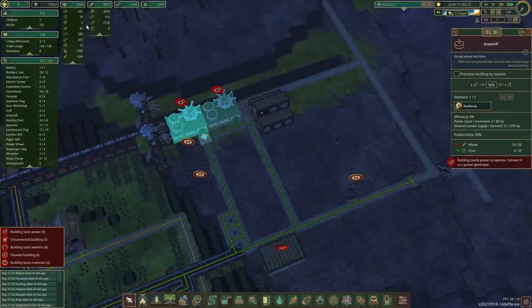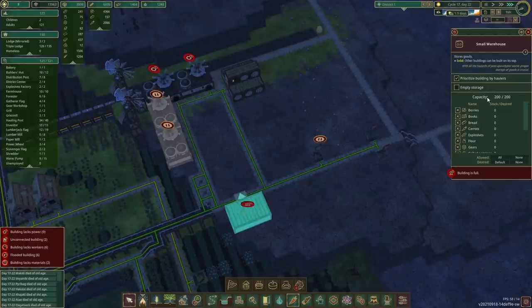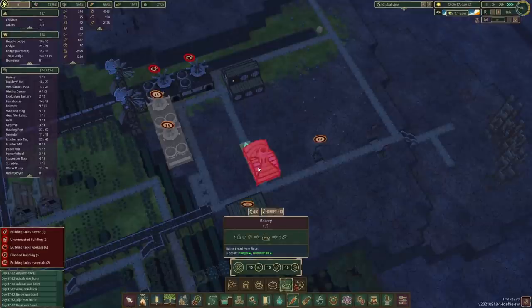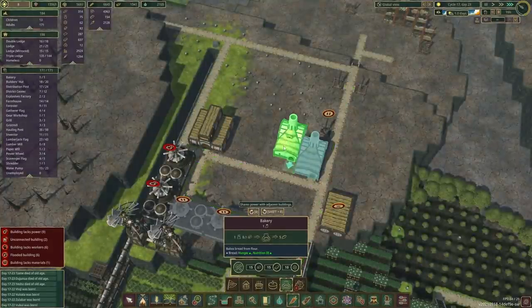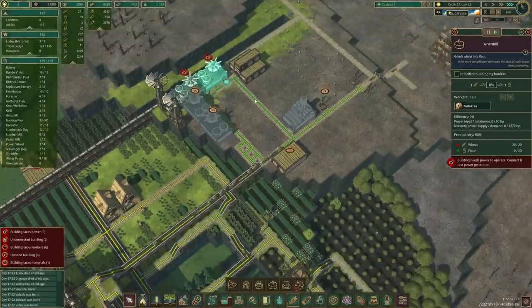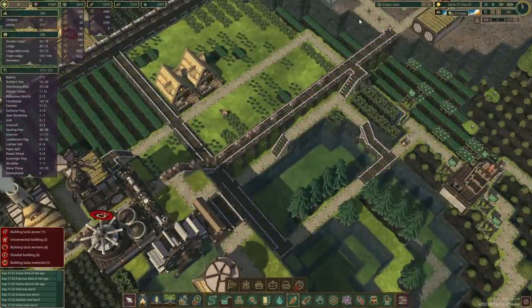They still haven't emptied this building here for some reason — oh, because I have not clicked 'empty the storage.' How smart of me. And lastly we want some bakeries in, so I'm thinking for the time being a good place — let's do one over here just for now. Since we've got two unemployed people... well, one... zero. Okay, I guess a few of them have passed away. And here we go — here's the army of beavers emptying the warehouse now.